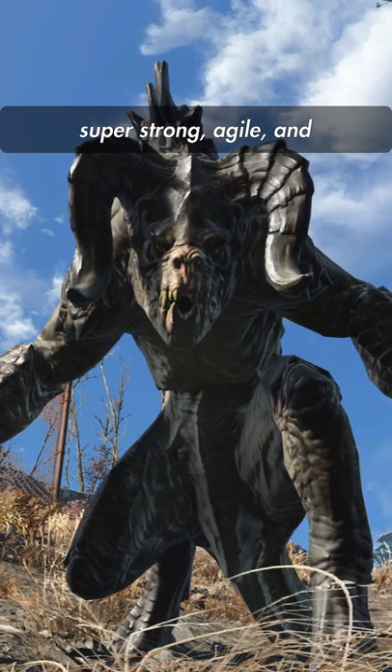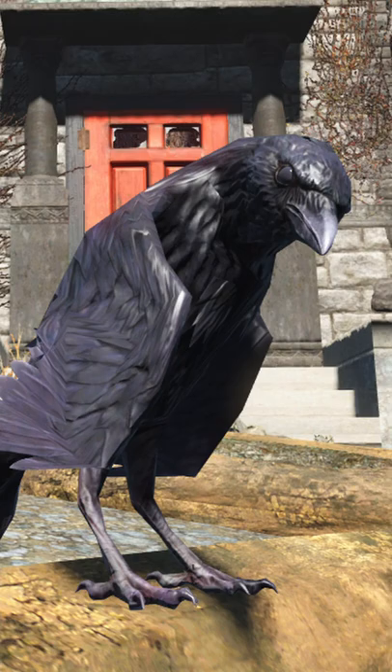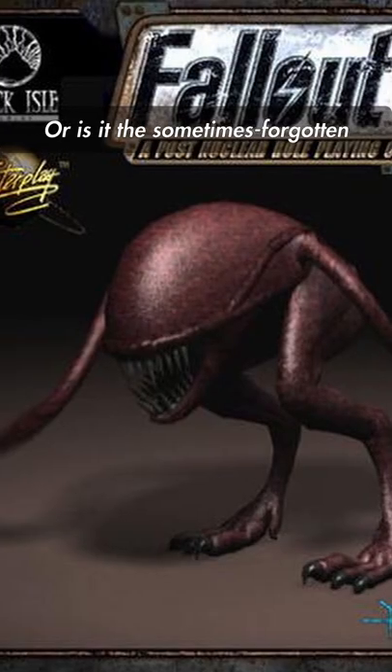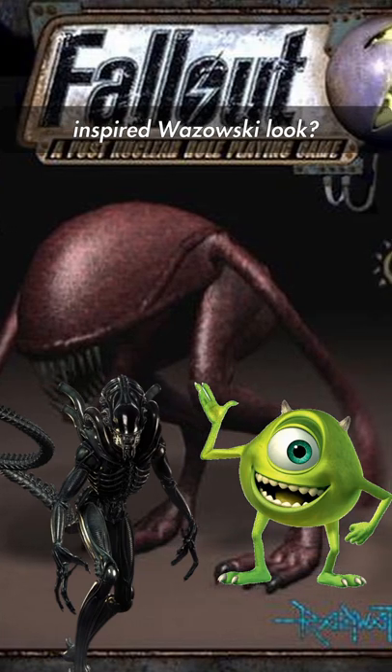Is it the iconic deathclaw — super strong, agile, and wielding sharp claws? Is it the mundane vulture? Birds aren't real anyway. Or is it the sometimes forgotten Wanamingo, with their xenomorph-inspired Wazowski look?